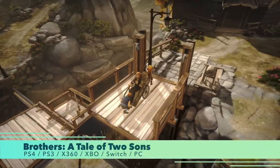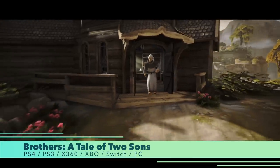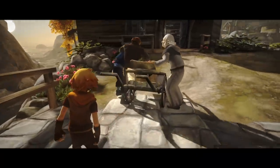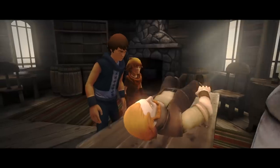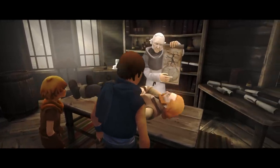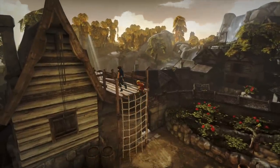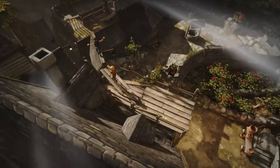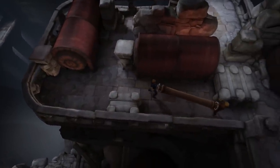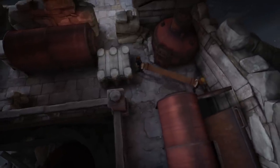Next we have Brothers: A Tale of Two Sons. This game blew me away when it first came out, and when I went back to capture gameplay footage for this video I got so sucked into it that I just finished it in one night. So the premise is that you play as two sons whose father is dying and needs medicine badly. You hear there's an ancient tree with the water of life, and the two of you set out to get it and bring it back to save your dad. The controls are very unique — you control both brothers at the same time, each assigned to a thumbstick on your controller.